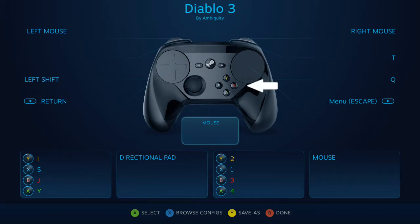Next up are keys 1 through 4. These keys are of vital importance since they activate your class's skills, so they get the prime real estate on the button pad, right where it's easy for your thumb to find them.